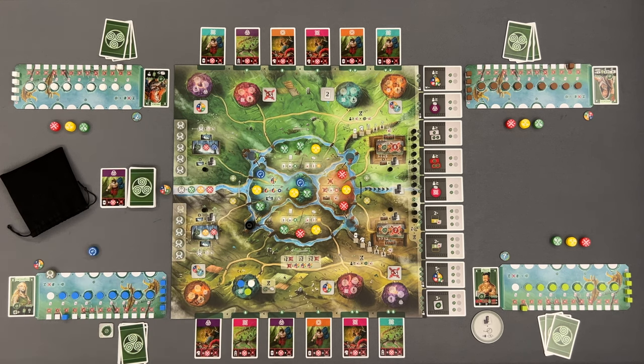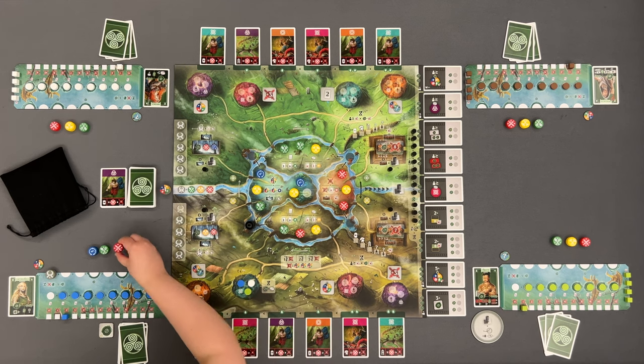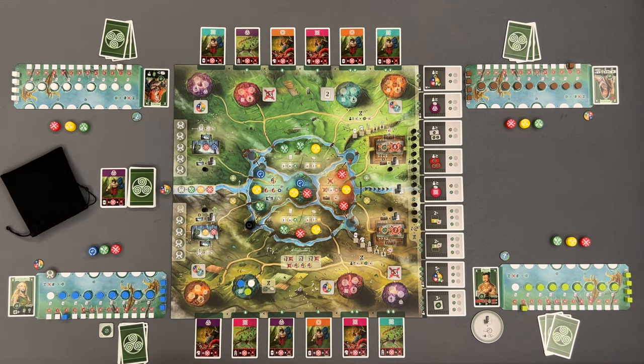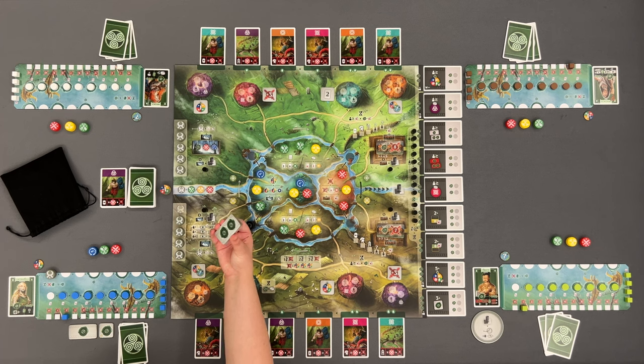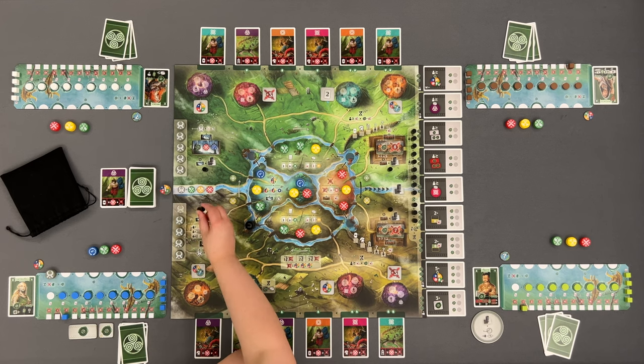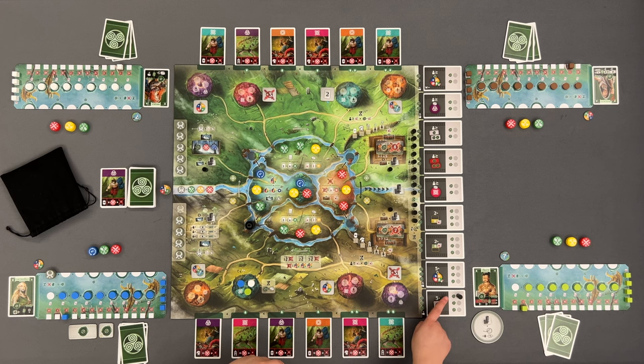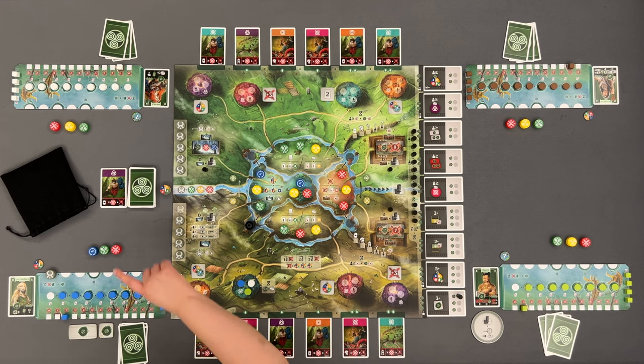Afterwards, refill your pool of active workers back to a maximum of three, one at a time from those available on the center of the board. Then, you take that druid tile to your player area and flip it to its reverse side, depicting one or two victory points for the end of the game. Finally, when you take the last druid tile, you place this progress marker into any progress card of your choice, considering you are valuing it for the final scoring of all players.